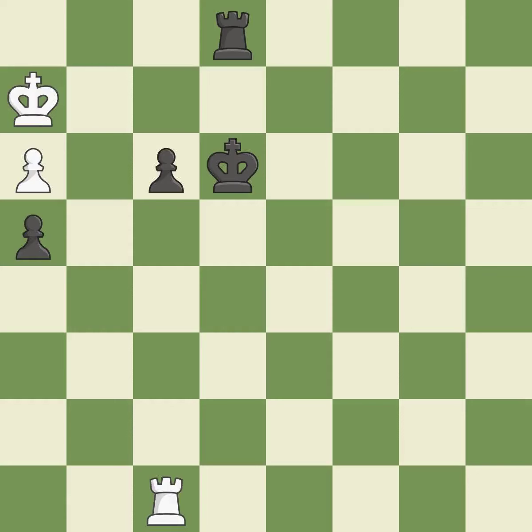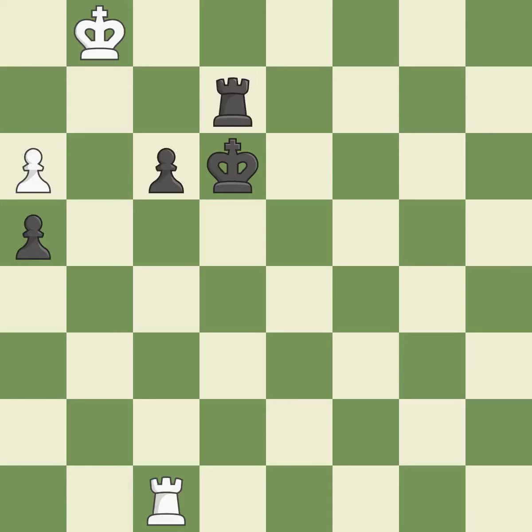This is the strongest option. This steps away from the checking rook. This is the only move that works — it is a great move. A very strong play; it is excellent. There was only one good move in that position — it is a mistake. This is the only move that works. This took advantage of a mistake and black now has a winning advantage — it is a great move.